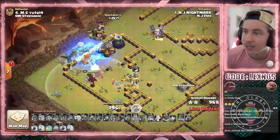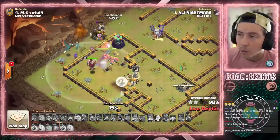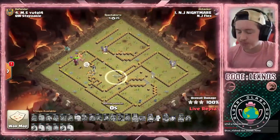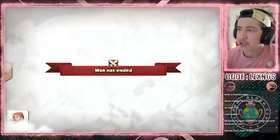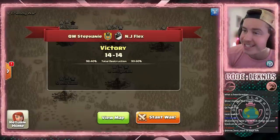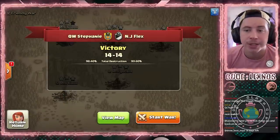It is indeed a heartbreaker for NJ Flex — they did so well today. Only one fail in this matchup, and he swags two spells. But against a team like Queen Walkers, one fail is all it takes to lose. Nice try to NJ Flex, but it's going to be a victory for Queen Walkers today. 14 to 14, 98.4% to 93.6%. We'll see you next time.